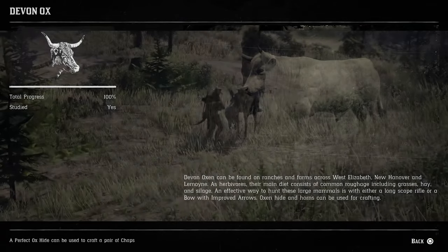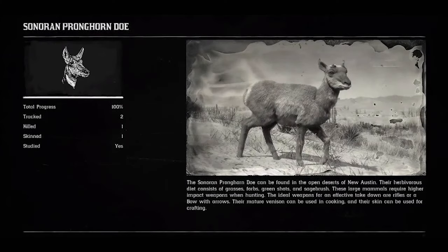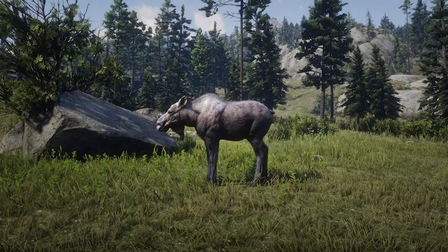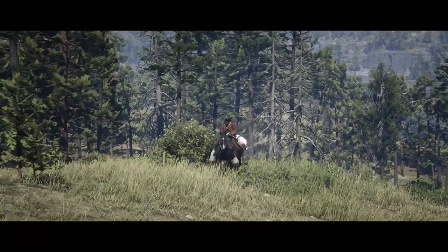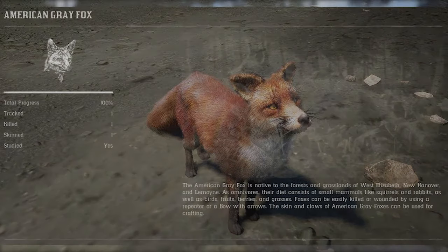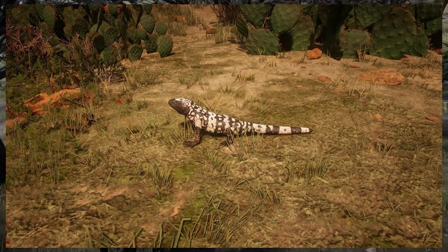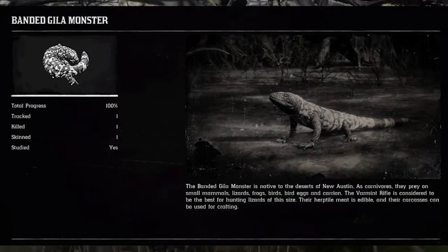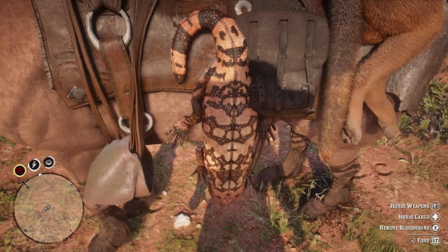To kill a Devon ox, use a long-scope rifle for a clean shot. For the American frog and doe, a rifle and bow with arrows work fine. For elk, these animals are quite tough so you'll need an improved long-range bow; a rifle is also helpful. For fox, use a repeater or a bow with arrows. For the desert Gila monster found around Tumbleweed, use a varmint rifle — make sure you only take a single shot, otherwise it will destroy the pelt.